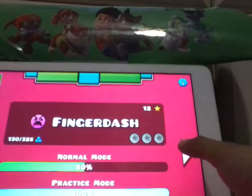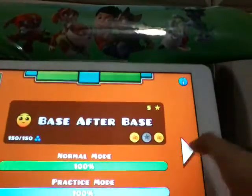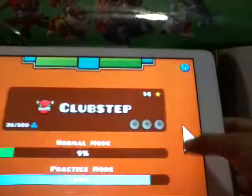There's also Theory of Everything, Deadlocked, Your Luck level, and Finger Dash. I already finished these levels, but download it so you could see how you play them. I'm just gonna show you a little demo on Club Step.